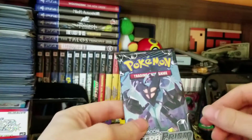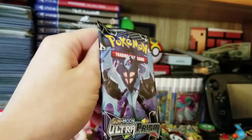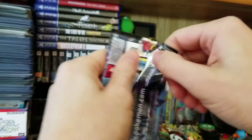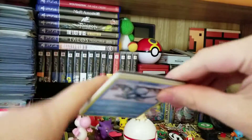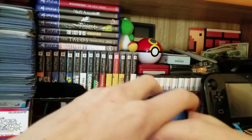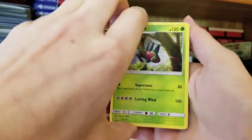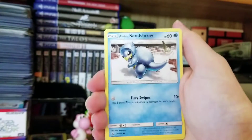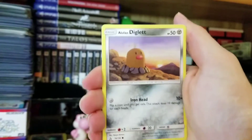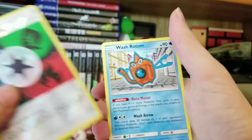I actually opened eight packs that I was going to do for a video a few days ago, and I just couldn't do it. The best pull I got was a Prism Star and I just wanted to die. So let's see if my 20 years of bad luck is a real thing. I've been doing very well with the Prism Star cards, so much better than I've ever done with break cards. We got a reverse unit energy, and at the end we have a Wash Rotom.